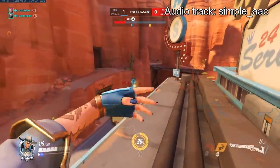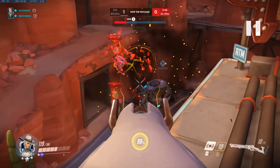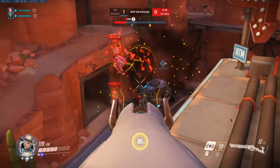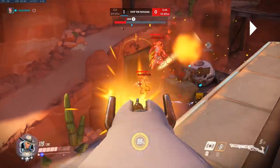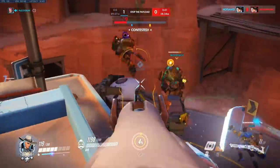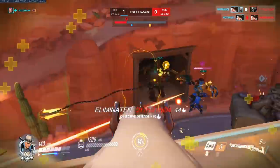I duck behind cover and reload, then look for another dynamite as soon as it comes off cooldown. Since the dynamite has hit for explosion damage, I can one-shot Mangachu here with a headshot — a pretty easy combo. Then I throw Bob to block off the escape towards the Mega, and then it's just clean up.